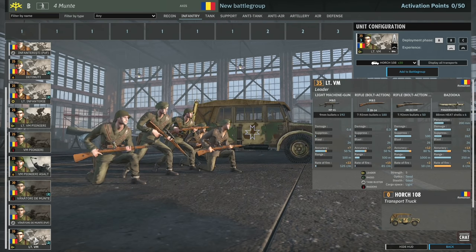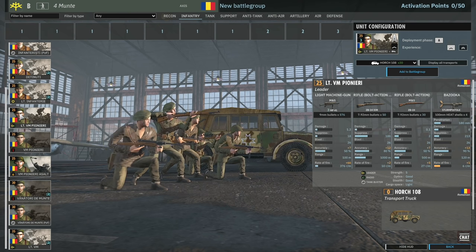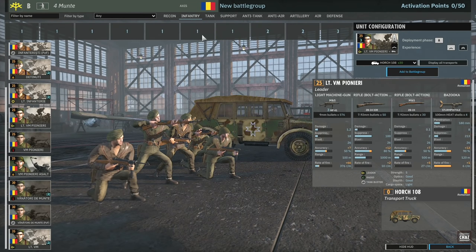Then we have the VM Leader - one submachine gun, three rifles, a sniper and Panzerschreck. The fact they have a Panzerschreck is really nice, and they have a sniper too. But you've got to make sure you choose which one you want to use because it's going to reveal itself at range very easily unless you have it on return fire. Very expensive leaders compared to the VM Pionieri. The Phase A Pianeri would definitely be preferable. You have a lot of one-point cards in the infantry tab, so there might be an opportunity to squeeze in two leaders.